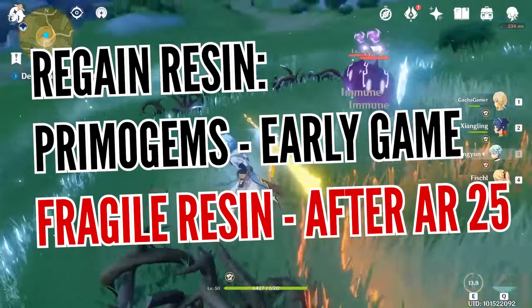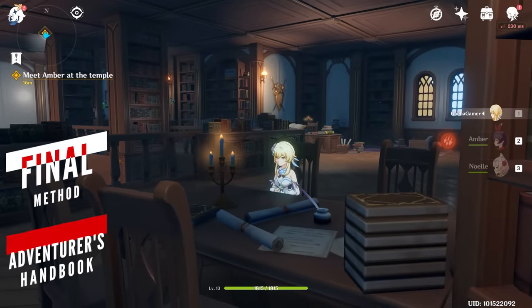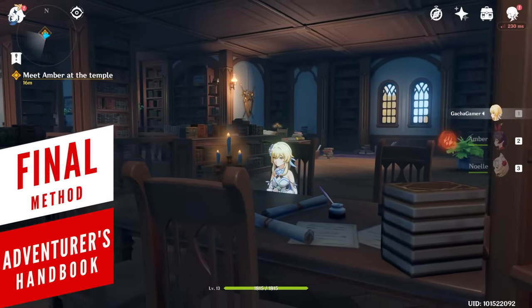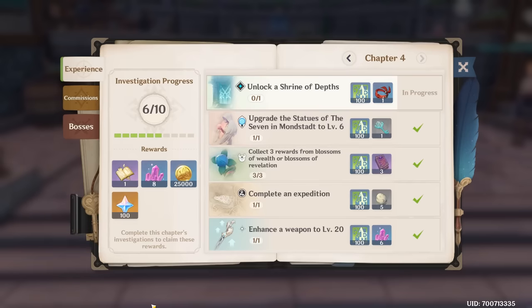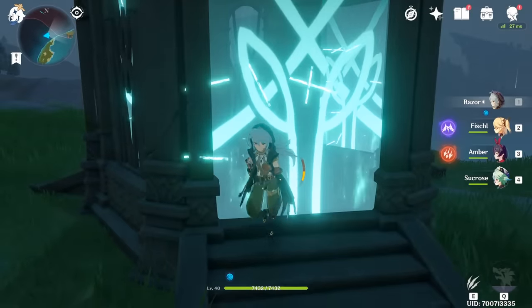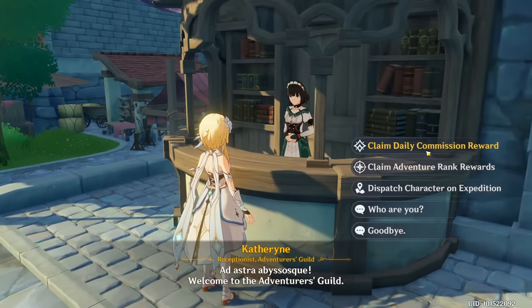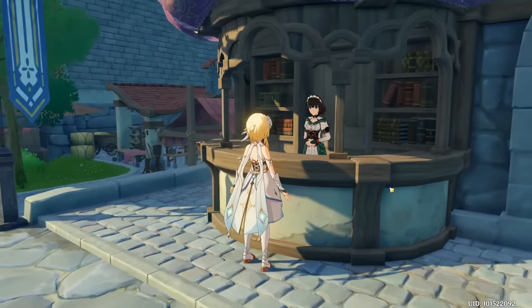If you're confused by the number of ways to level your adventure rank fast, there's one simple solution — use your Adventurer's Handbook as a reference for what you should be doing. The best way to gain the most experience with the least effort is by completing your 4 daily commissions each day.